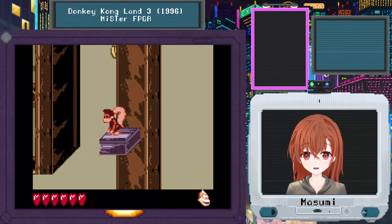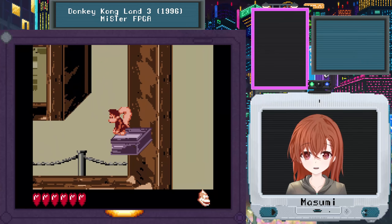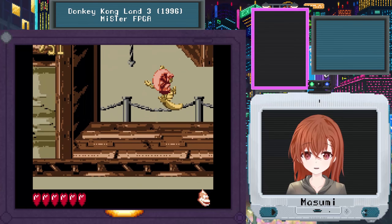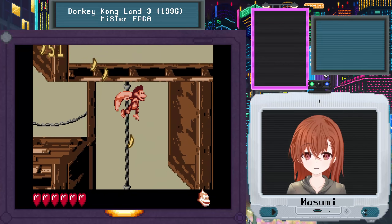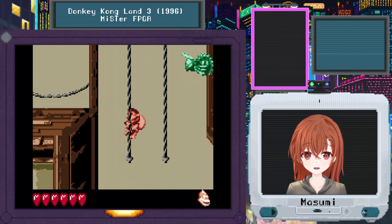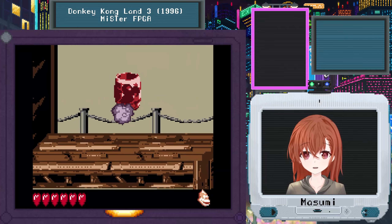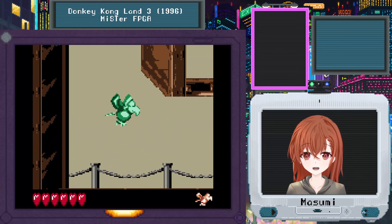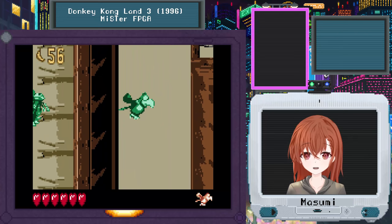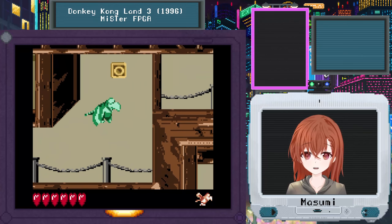That's a very small platform — I thought that might have been a sprite glitch, but no, that's actually the size of the platform. Why'd they make it so tiny? It's not like that in the SNES version. Let's just keep going — I don't want to 100% this game. I have zero desire to 100% the Donkey Kong Land games — it sounds like hell. Kind of hell that I do not want to be trapped in.